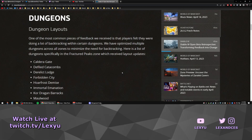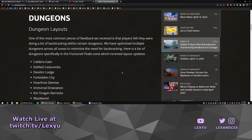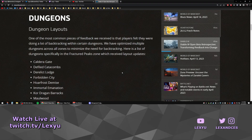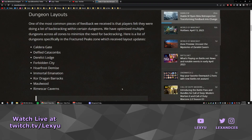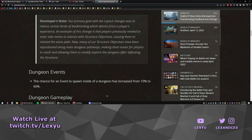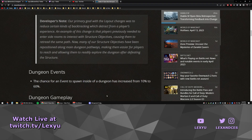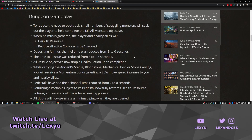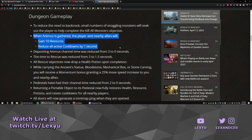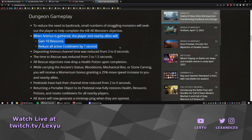The first section of changes has to do with dungeons, an important gameplay activity. One of the most common pieces of feedback was that players felt like they were doing a lot of backtracking within certain dungeons. They have optimized multiple dungeons across all zones to minimize the need for backtracking. Optimizing dungeons so there's less downtime is always a great change, especially if you plan on farming these repeatedly. The chance for an event to spawn inside a dungeon has been increased from 10% to 60%, meaning more fun on a consistent basis. Monsters will seek out the player to make kill objectives easier. Some dungeons required you to gather animus, and it now gives you 10 resource and reduces your active cooldowns by 1 second to make it even easier.